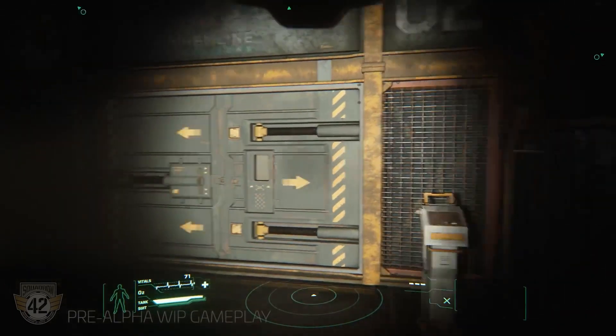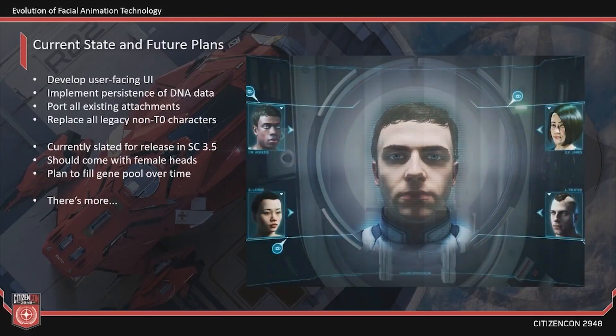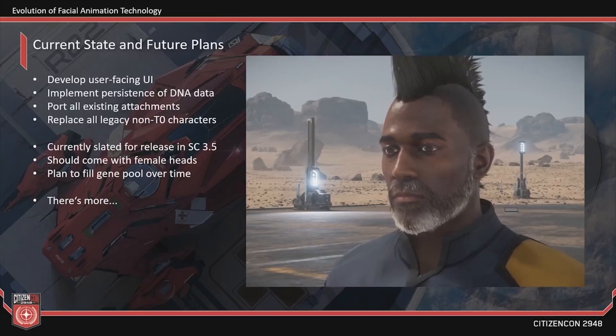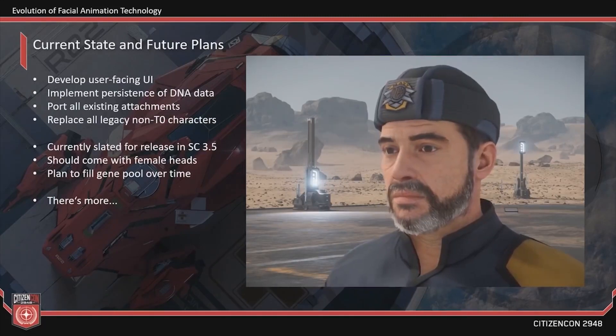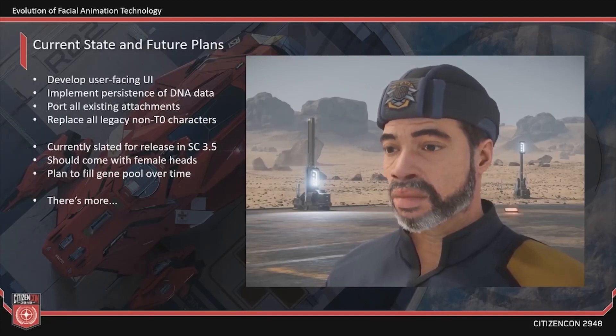The Tech Animation team spent the month iterating on their rework of the internal DNA system. This update will allow them to expand the gene pool used to create believable heads in-game and ultimately offer more variety to players. The team also revisited several head assets requiring updates and in some cases a complete overhaul. The ongoing head scanning initiative is currently supplying the team with new archetypes that are being extracted and turned into full game-ready facial rigs. Finally, the tech animation team maintained the existing animation pipeline alongside spearheading initiatives to supersede older tech to expedite in-house workflows.